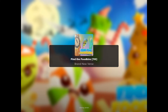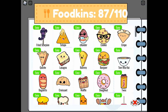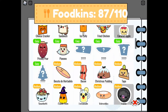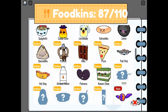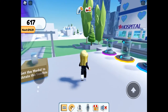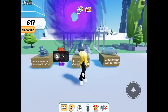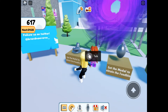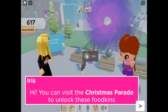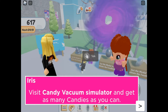Here in this video we are back playing Find the Fookins. There have been quite a few more added, especially some Christmas themed ones, and we're going to go ahead and find all of the new ones. Around Spawn you will notice there is now a new Purple Vortex, which takes you to one of the new games by Brand New Verse — the Candy Vacuum Game.